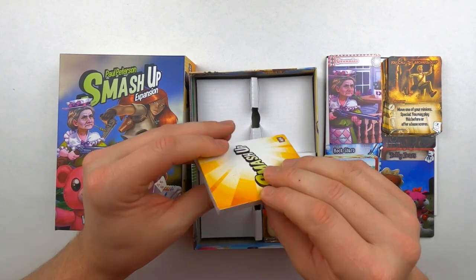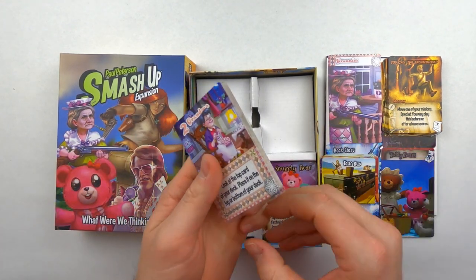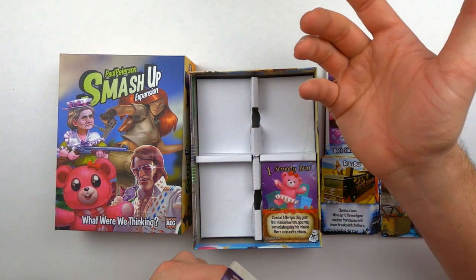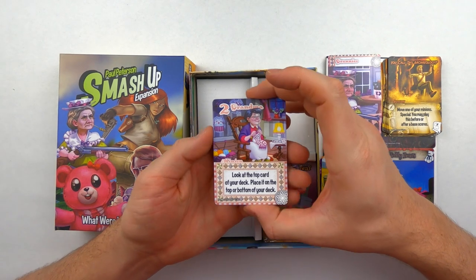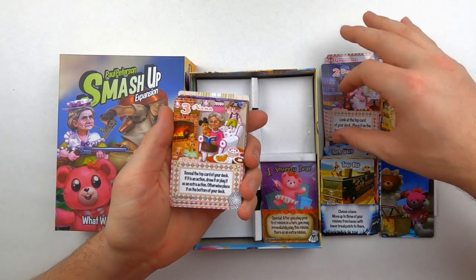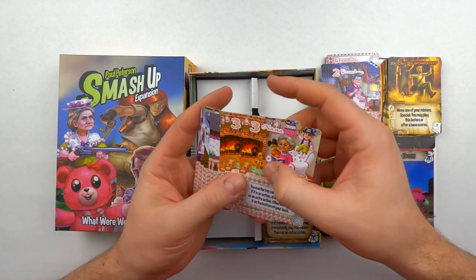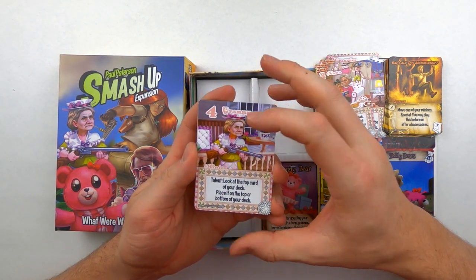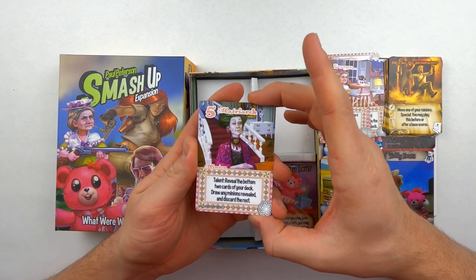Moving on to the Grannies. The reason we picked up this particular expansion is it looks super colorful — you've got the rockers, Elvis, Indiana Jones girl, a teddy bear, and a grandma. Who mashes up factions like that? It's crazy but it's fun. So we've got little old grandma just knitting, we've got Nana who's very good at reading books to the children by the fire, then Granny — you always got to have Granny with the shotgun — and the Matriarch. You don't mess with her.